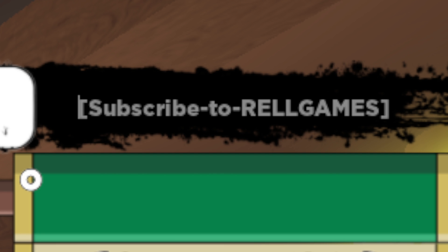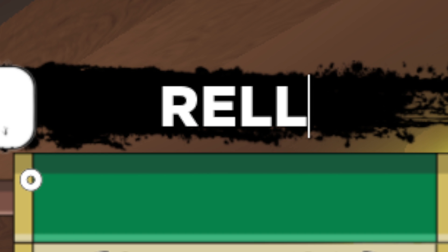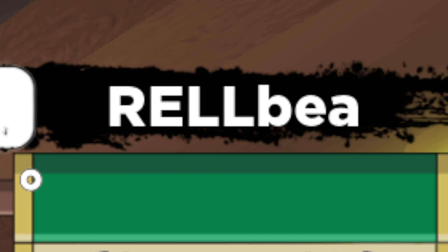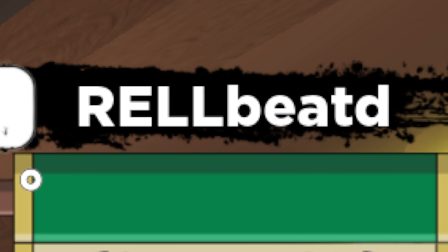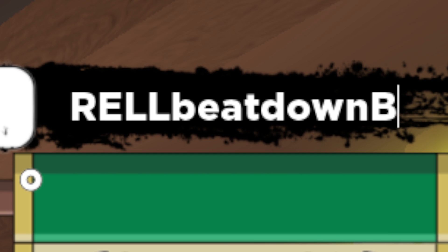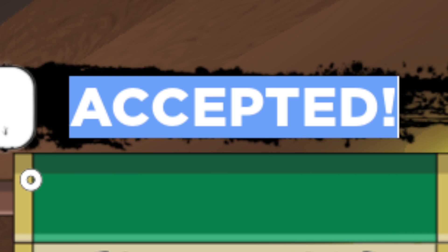So click on 'YouTube code,' and the first code we're going to be redeeming here — it's going to be capital R-E-L-L, then lowercase B-E-A-T-E-O-W-N, then capital B, capital L, and an exclamation mark. Go ahead and put the exclamation mark in and auto redeem.